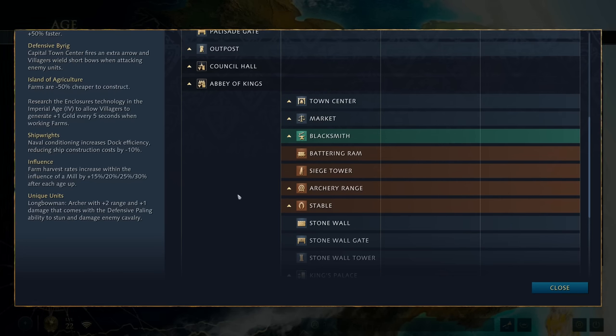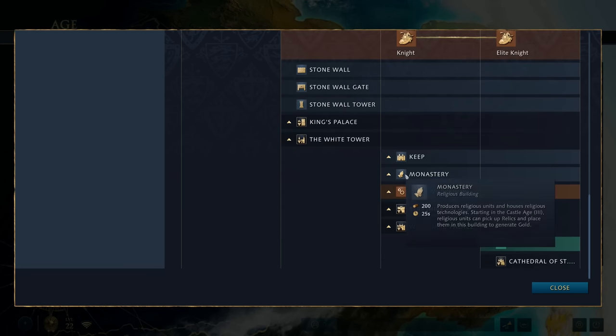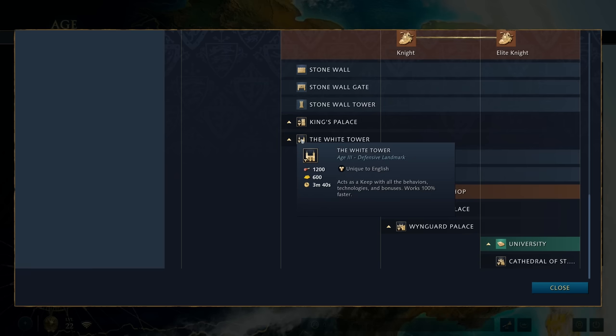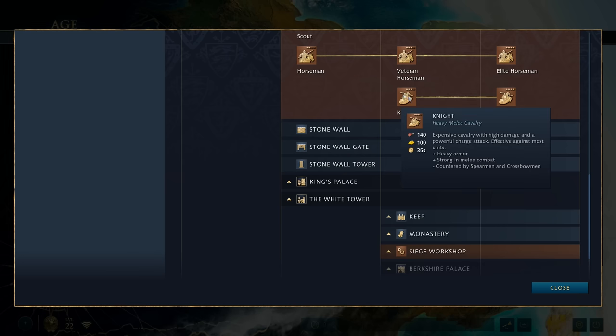When they get to castle age, you might think the obvious choice is the King's Palace because you get the second town center. But that's wrong. The theory is actually going to be the White Tower. I know people are rolling their eyes, but hear me out. When you reach castle age as English, there are a few goals: you want to set up stables to begin making knights, and you want to get a monastery down so you can start collecting relics. Now the White Tower trains units 100% faster, which means your knight instead of taking 35 seconds to come out, now comes out in 17 seconds.